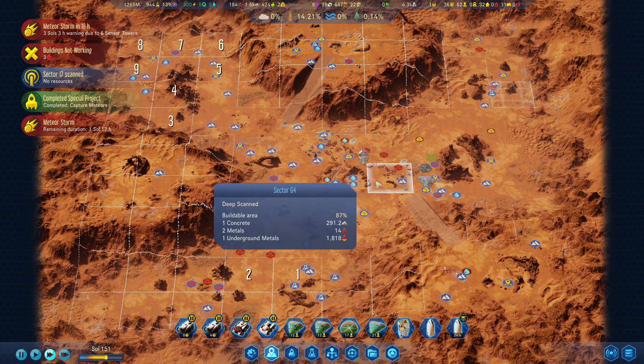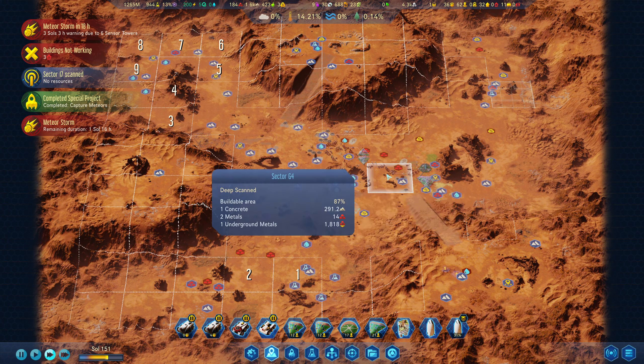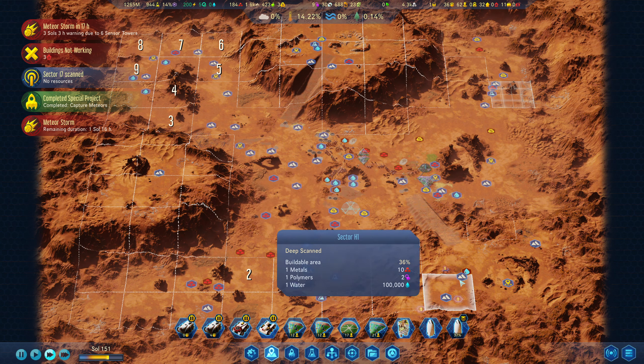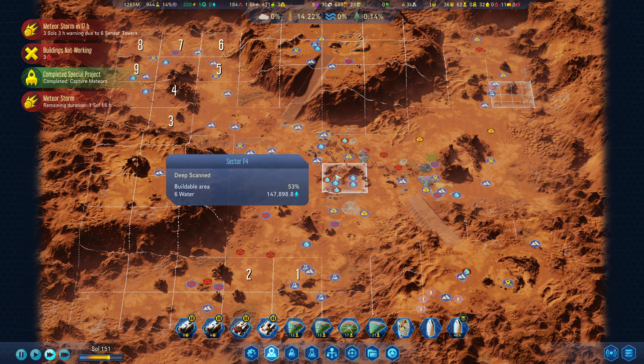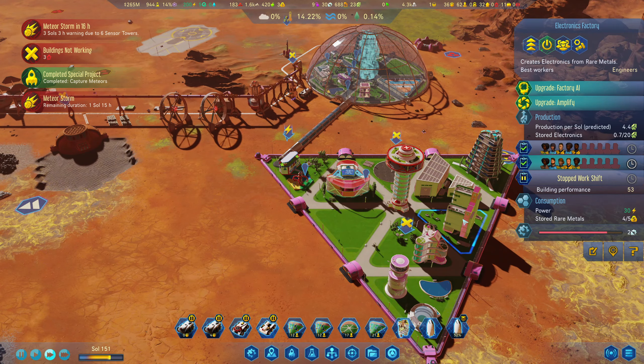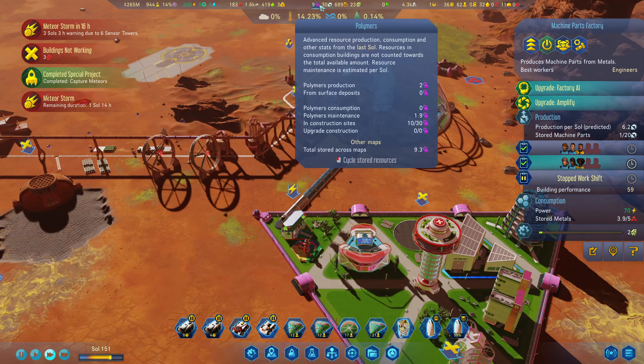I'm going to keep deep scanning, but other than that we're doing alright — I think we're finally in a good spot. I've said this a few times but I genuinely think now we are. It looks like the meteor storm is dropping polymers, which is great. The big focus is still going to be getting all of these engineers up inside these to keep production going.